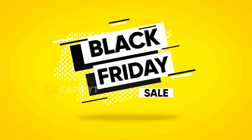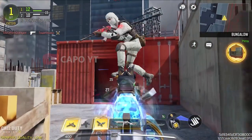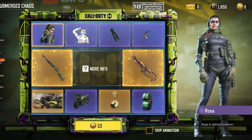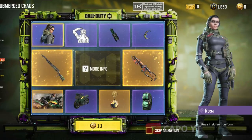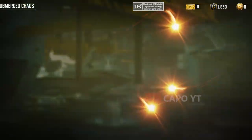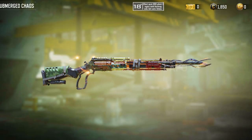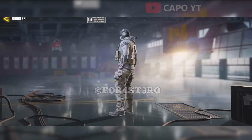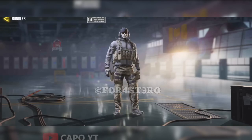Let's also take a look at the Black Friday sale and how much of a discount we can expect for each of these items. First we are going to get this double draw with the legendary MK2 and legendary as well — there's a 10% discount for this lucky draw. Then we have the Loose Ends bundle with Ghost Loose Ends, and we can expect a 20% off discount for this bundle.